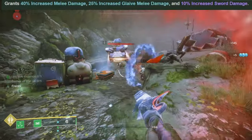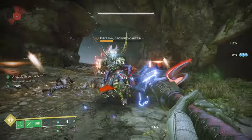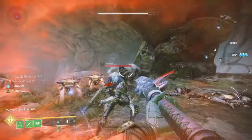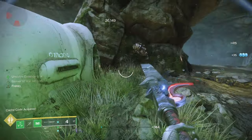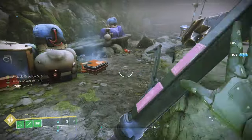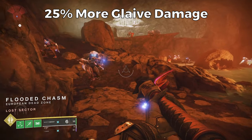At times four, Banner of War is buffing your melee damage by 40%, your glaive damage by 25%, and sword damage by 10%. The biggest downside to the Strand subclass is there is not really any health regeneration other than with Banner of War, so it takes one negative on Strand and corrects it. With Strand you can sever targets and get woven mail, so enemies deal much less damage to you if you are using the Strand buffs and debuffs effectively, and then this aspect gives you health regeneration on top of it all.